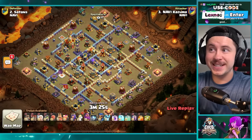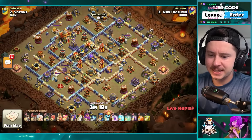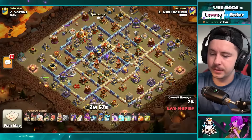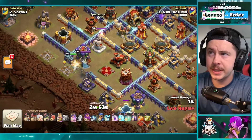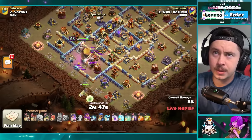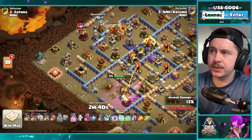Kazuma brings five healers and 11 inferno baby dragons with six bat spells. Seeking shield, hog puppet combo, healing tome, frozen arrow, and giant gauntlet. Wall break on the outside for king to go directly in and fight the enemy queen — easy peasy. Queen dropped on the bottom side of the base. King clears the scattershot compartment, everything else in there. Couple balloons on the left trying to get the wizard tower but teslas pop up and kill the balloons.